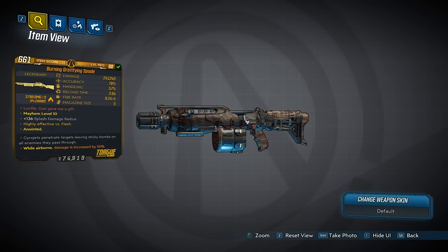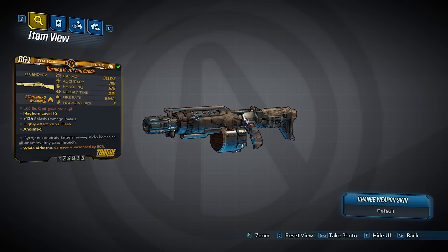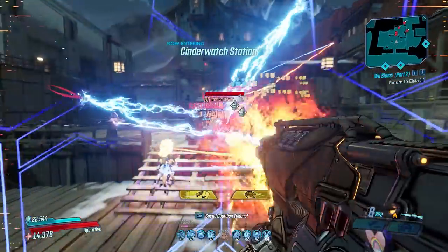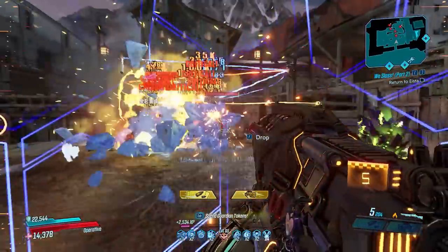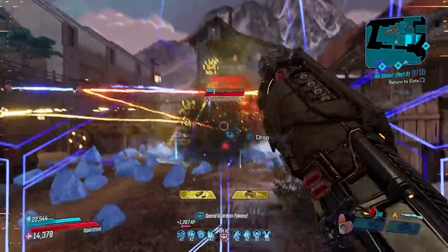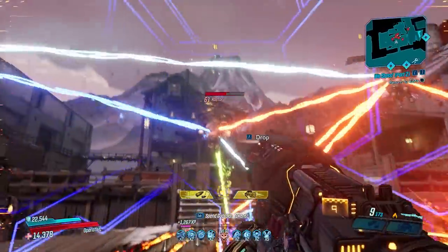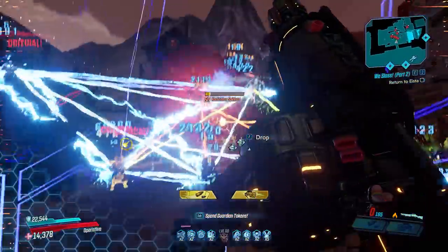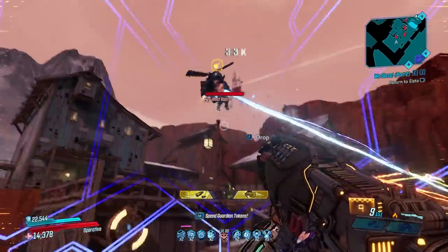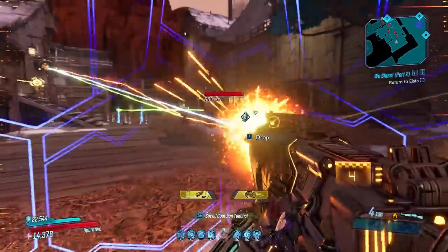Moving to the shotgun category, we have the Spade Shotgun — a Torque weapon that leaves several sticky bombs with each shot into the enemy. When you reload, they explode and decimate the enemies. It has really high damage despite what the card shows, and has the potential to be a complete boss melter with the proper splash damage build. It can spawn with several elementals; the ones I got were fire and cryo. Magazine size varies significantly between drops. The red text reads 'Lucille, God gave me a gift' — likely a reference to Mystery Man or possibly The Walking Dead.